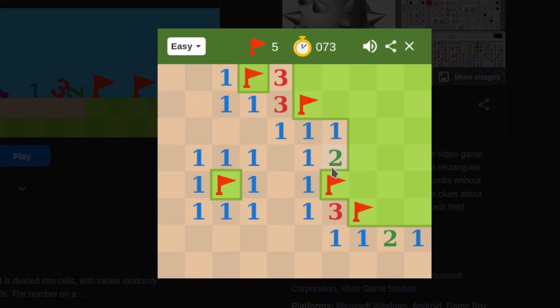Since this cell isn't touching this, this, or this — or rather, since it's touching that flagged bomb — that means these other squares are safe. This one is touching that bomb, and this one here is also touching that bomb, so these squares are safe. This one right here is touching three bombs — can you guess where that third bomb is?